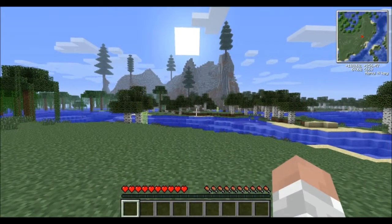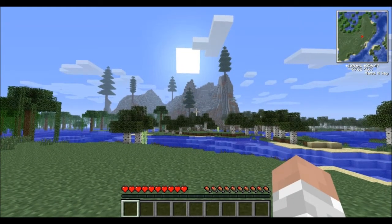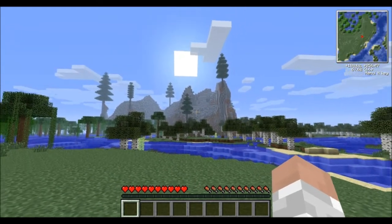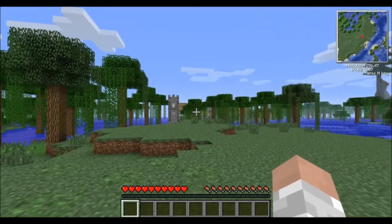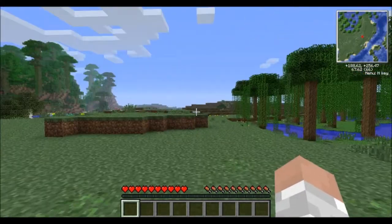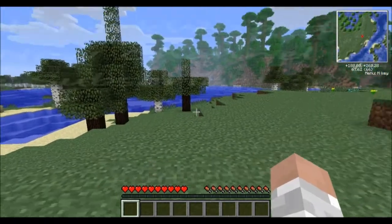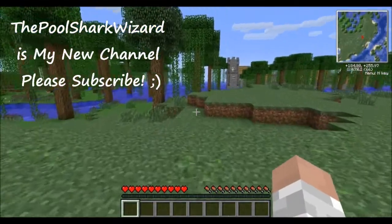Hello, my fellow YouTubians, this is Pool Shark Wizard and today we are playing some Feed the Beast. As you can see right ahead of us, we have a new type of biome — I think this one is called alpine. We have a little village over here, a forest over here, and I believe these dark wood trees are rubber trees, which we'll get into later.